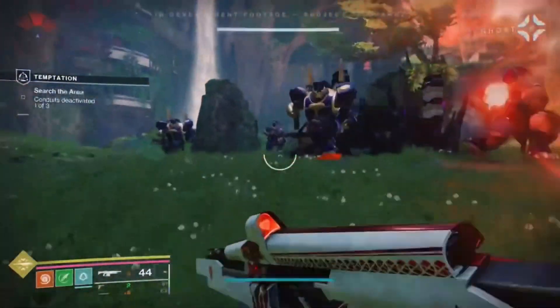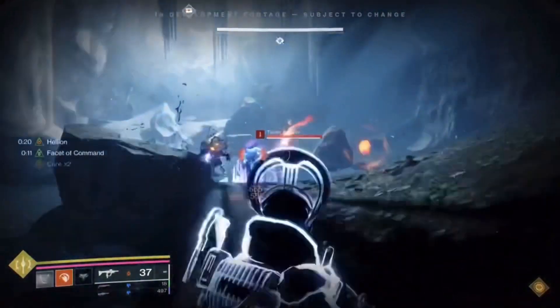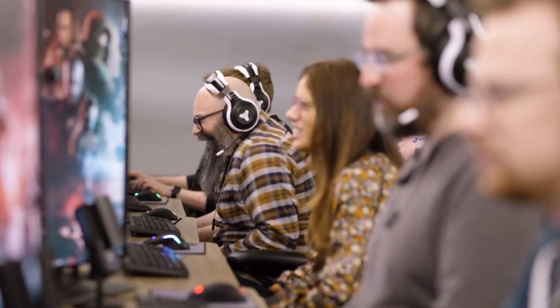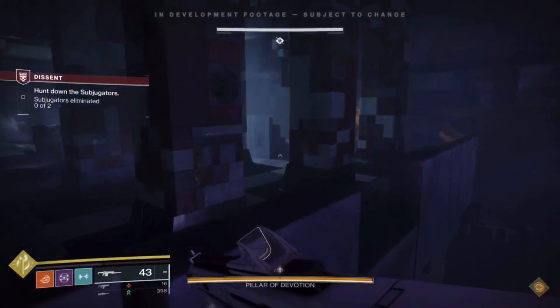I managed to get, for my slow-em-down blow-em-up Hunter build, a roll on the exotic cloak that made it so powered melee kills caused enemies to ignite, and I could also get an extra dodge charge to do an extra slow on enemies at the same time. We wanted it to feel a little broken — it definitely felt like I had two exotics on my cloak, which is kind of the intention. These class items also look amazing and have visual effects that activate when you are Transcendent, really tying into this overall theme.